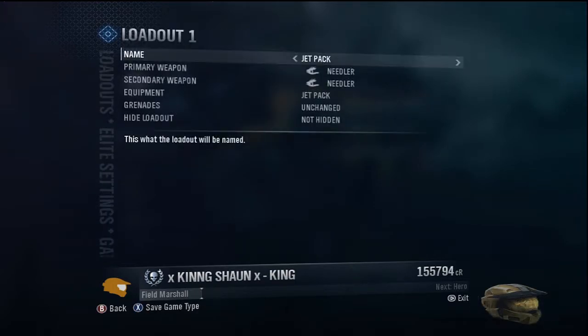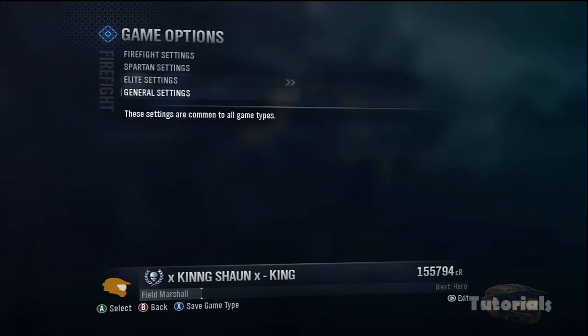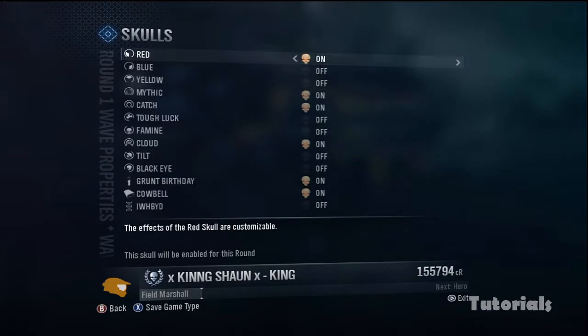Then go to Elite Trace, go to Loadouts and make yourself have a Needler. Then go to Firefight settings and put every single wave property so it has a Mythic Skull on.